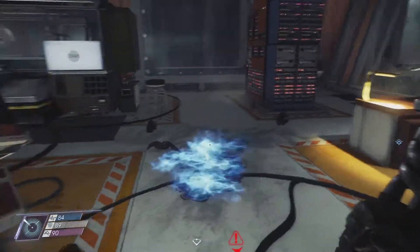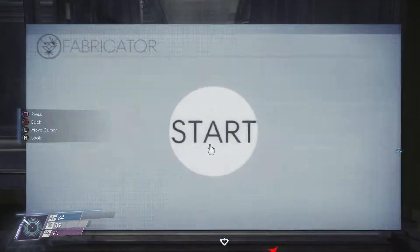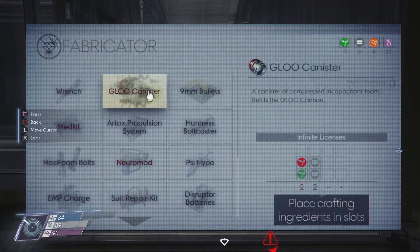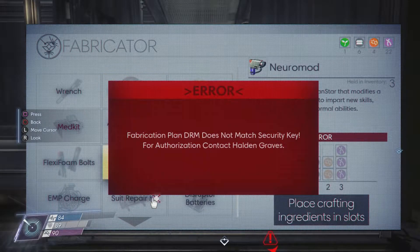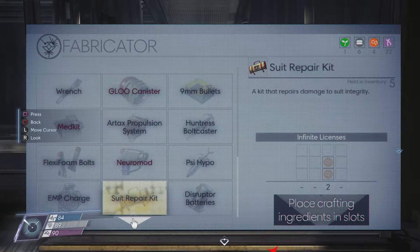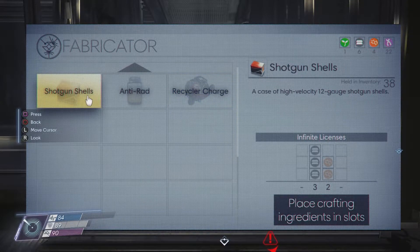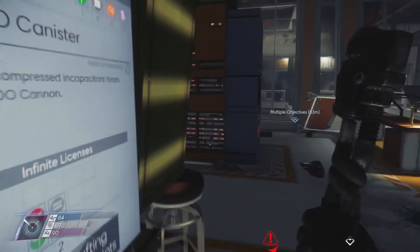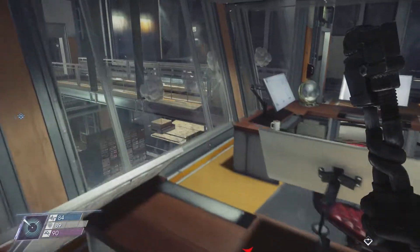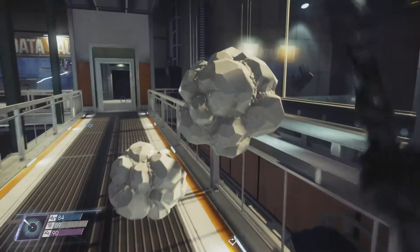Let's see if I got anything good — the one material I need, the organic stuff. I got a lot of exotic, so if only I could make neuromods. I can make more recycler charges, and I could make more shotgun shells, but I think I'm going to save everything so I can make more glue. So I'm going to explore around and see if I can find more organic material to recycle.